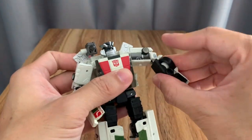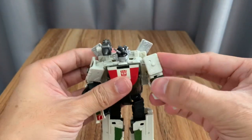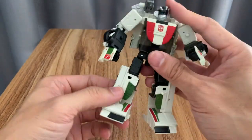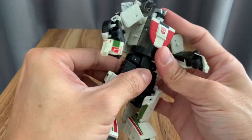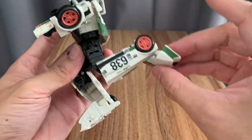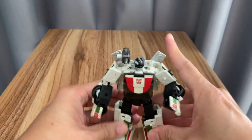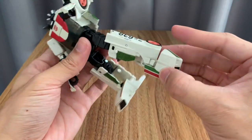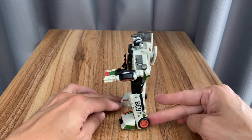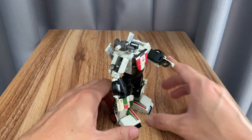Now the articulation of the arms, and the legs — spread those legs wide, and the feet. Wheeljack Earthrise series. This is a deluxe version, but compared to previous deluxe sizes, this one's a bit smaller, as it goes with the Siege line and Earthrise series.